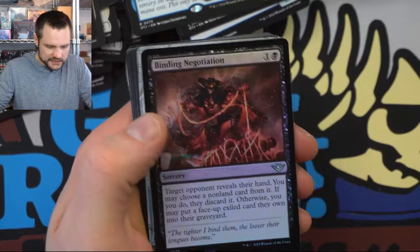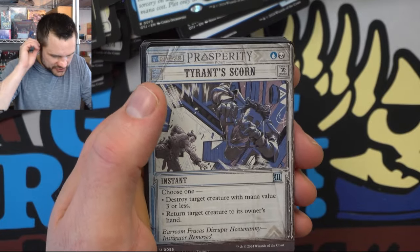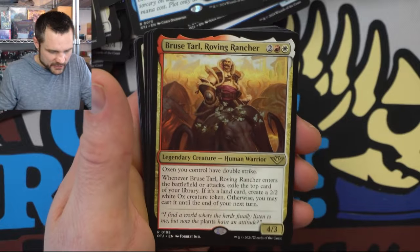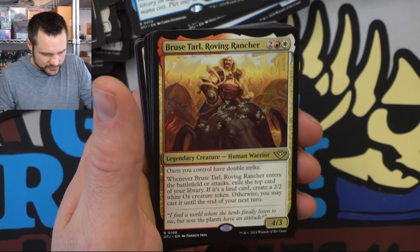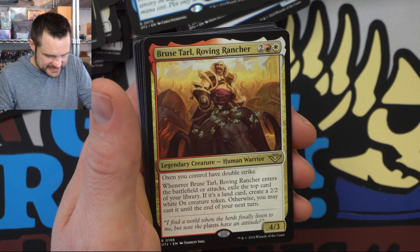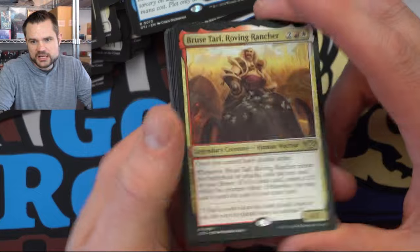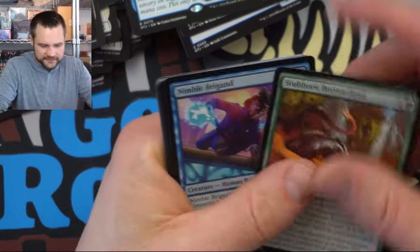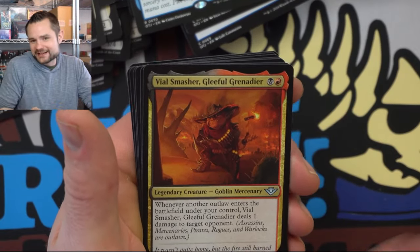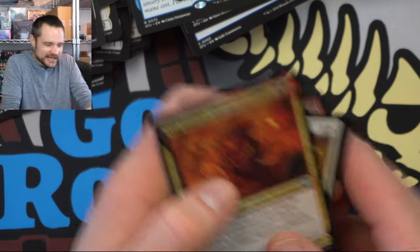Last pack — hopefully not the least pack. We have the Tyrant's Scorn — that doesn't mill, it just destroys and returns stuff. Concealed Courtyard — the inexpensive land. And we have Bruce Tarle, the Roving Rancher — Oxen have double strike, and whenever this creature enters the battlefield or attacks, reveal the top card of your library: if it's a land card, create a two-two White Ox; otherwise you may cast it until the end of next turn. A nice little value Boros card — I wouldn't fault anyone for running that as their commander. And we have Vile Smasher — whenever an outlaw enters the battlefield it works with outlaws. Okay, this is a sign! This is a sign — I gotta go outlaws. Rakdos outlaws. That'll be the first deck I build.